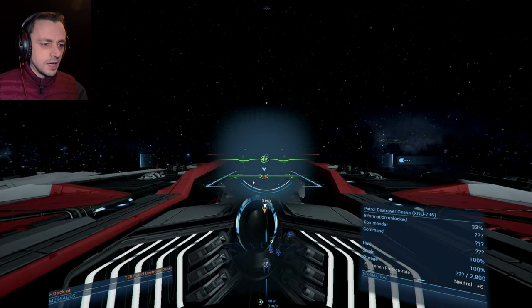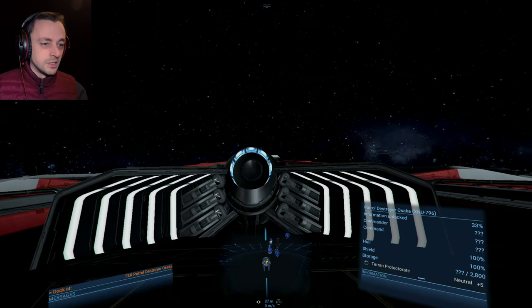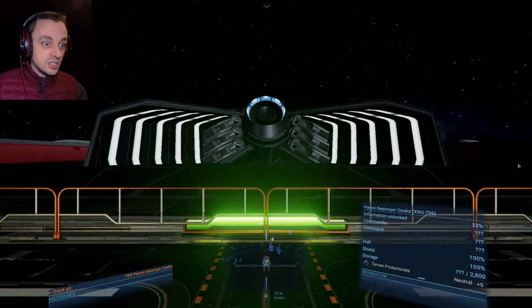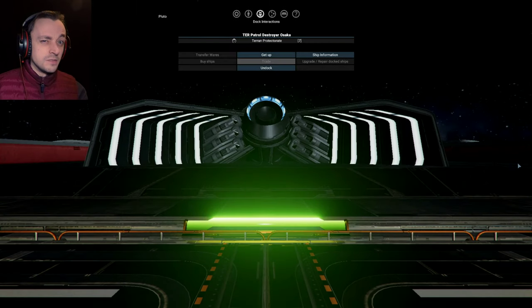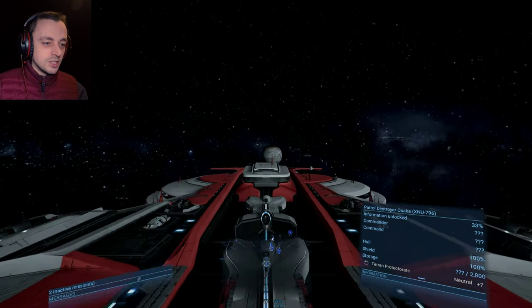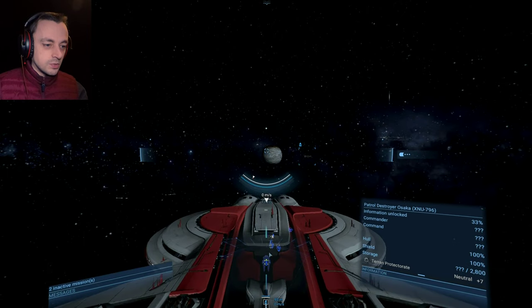Down and — docked. Excellent. We will now get our cash. Great work — give me my money. Lovely. We now have 83,600 credits, which is considerably more than the 5,000 credits we had before. So I shall undock and find ourselves another mission and get ourselves more cash.